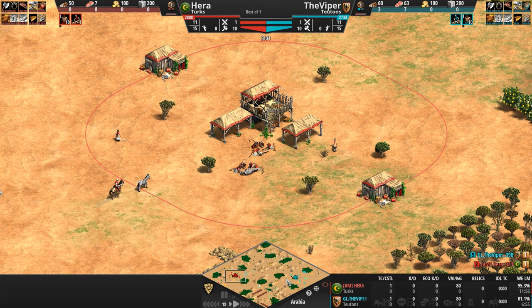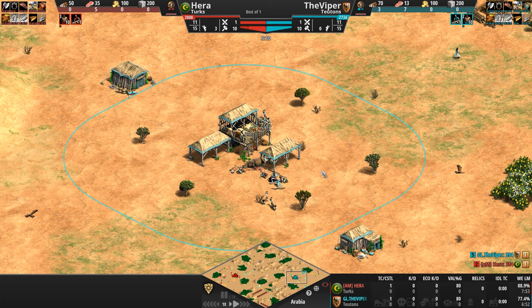Immediately to the east, we've got the Viper in — I'm going to call it teal. I know some people call it cyan, but I'm going to say teal. The Viper as the Teutons — very much like the Byzantines — is a civilization designed to take a beating and still stay standing.